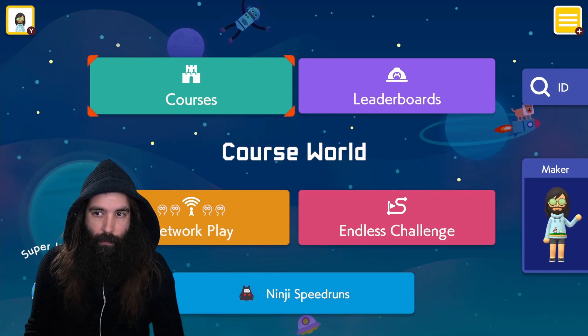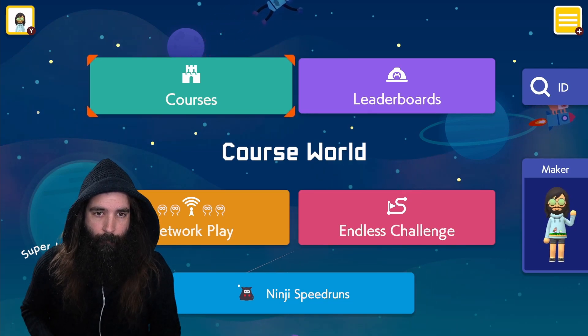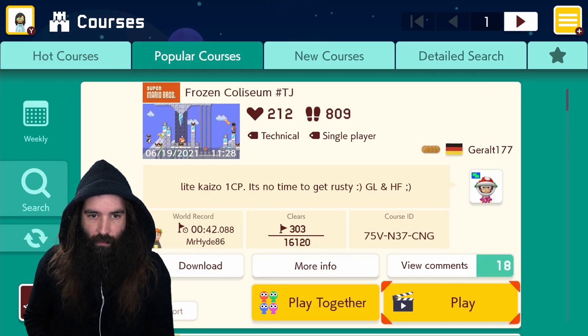Hey guys, welcome back to another video. Today I'm going to play some popular courses. Frozen Colosseum — light kaizo, one checkpoint. It's no time to get rusty. 1.87% clear rate.